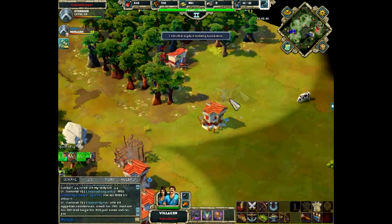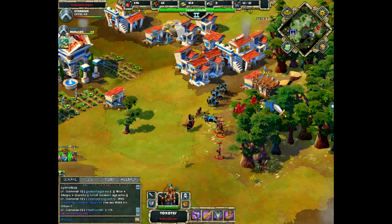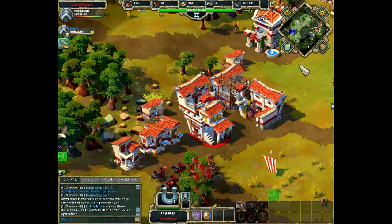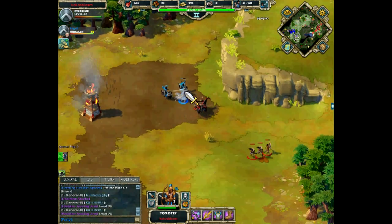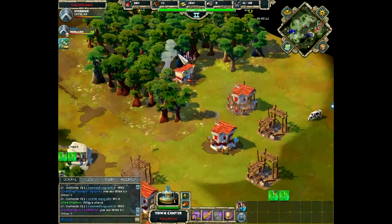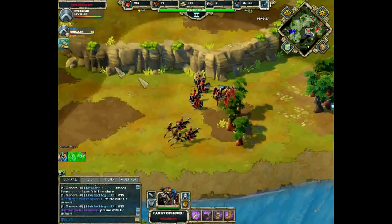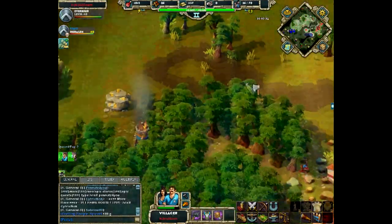Edge X is under attack from Coco, who is targeting both military units and villagers with archers — now returning the harassment Edge X inflicted early on. Coco uses micro to lure Edge X's cavalry out into the open, away from the tower. Coco is building more houses for more units. A large cavalry engagement follows with Coco having numbers — Edge X has been losing a lot of units recently.